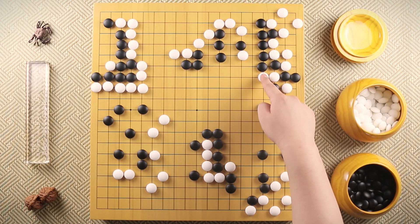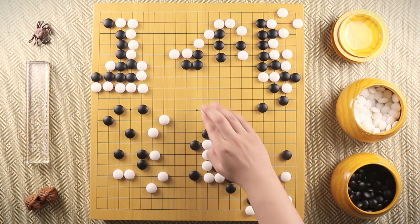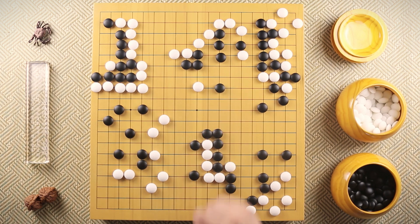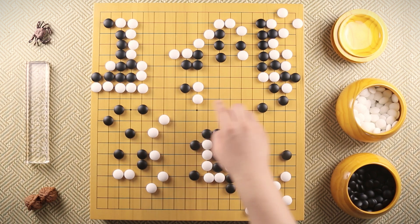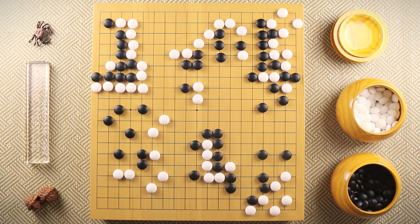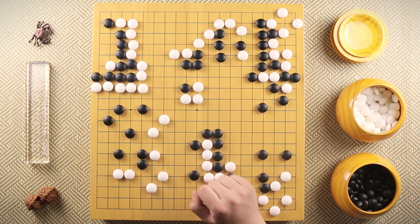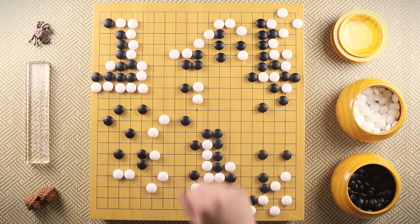From here, white extending and atariing this stone are all kind of sente because white could surround these black stones. But before doing that, white plays over here. If black simply defends, then black is going to lose by points. So black has no choice but to attack. White extends. Since the aji here is too nasty, black spends another move over there. It seems like white should save these two stones, but Takemiya was so sure they are not going to die. White spends another move to secure this part of the board.